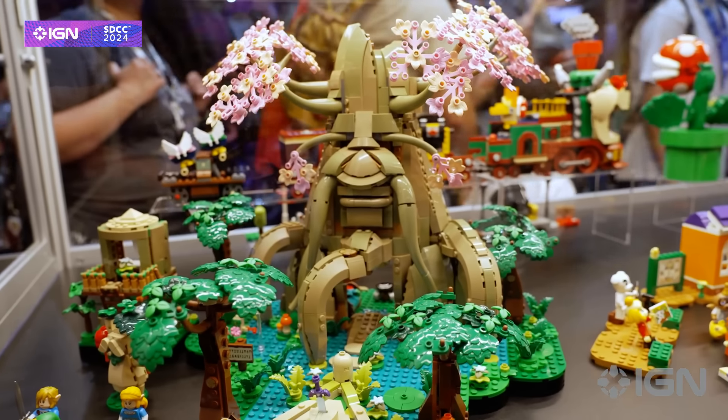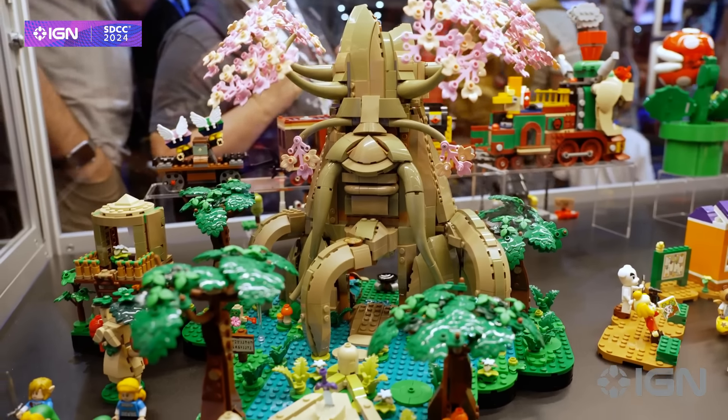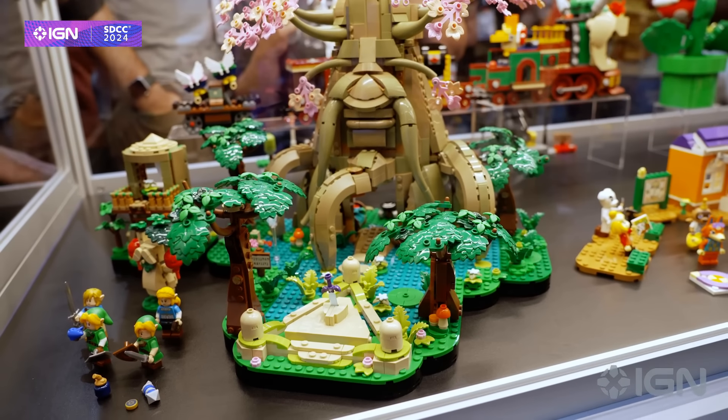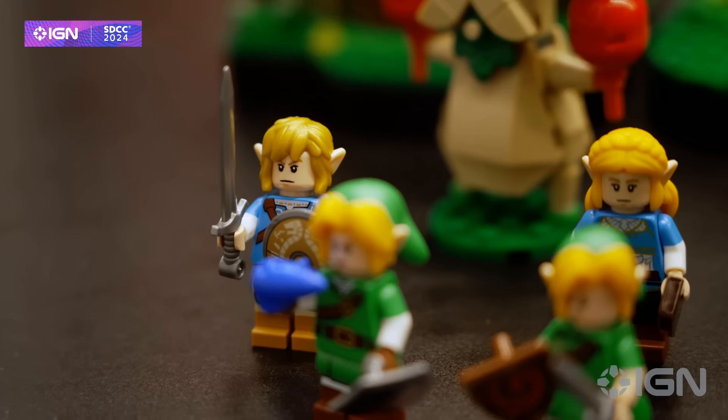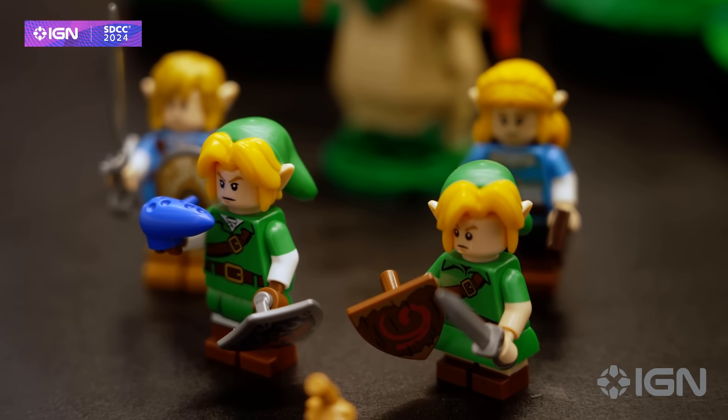Up next — and I can't believe I'm saying this — this is the Great Deku Tree 2-in-1 from Ocarina of Time and also Tears of the Kingdom. As you can see, you can flip this set in two different ways using two different generations of Link, whether you grew up on the N64 or you play the one on Switch.